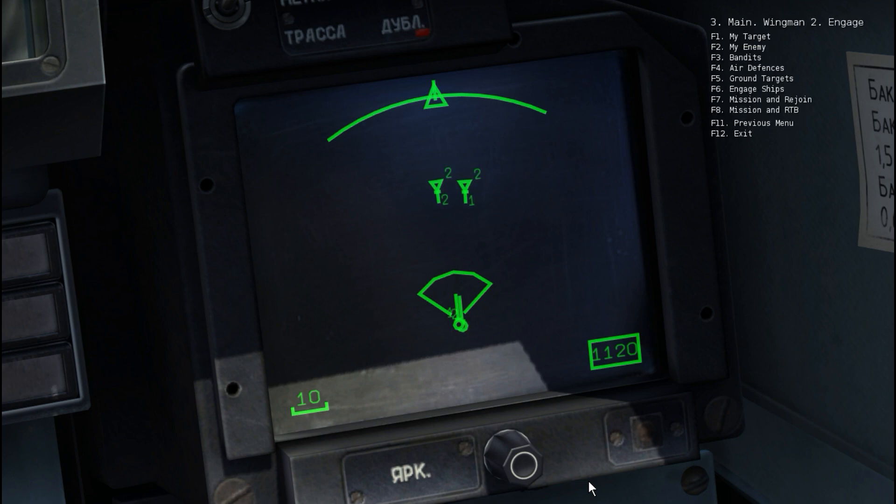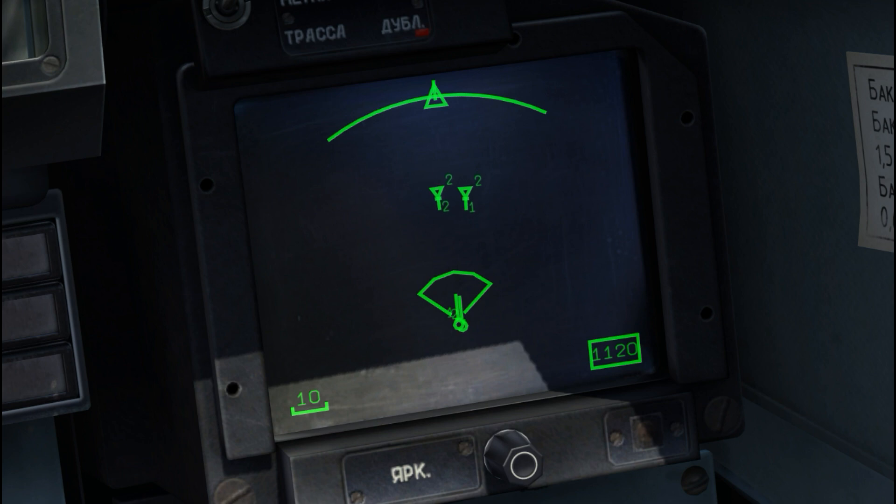Now I'm going to tell him to engage the enemy — engage bandits. He'll pick one. He's picked the guy on the right. Notice the symbology change. He has target one, the guy on the right, locked. And so I've lost datalink from him on any other aircraft in the air. Here I am seeing target two on the left with my own radar only.